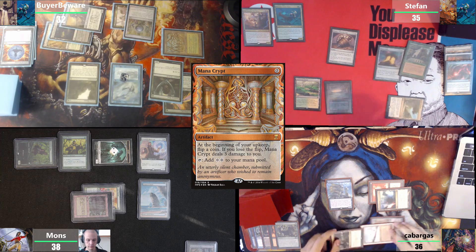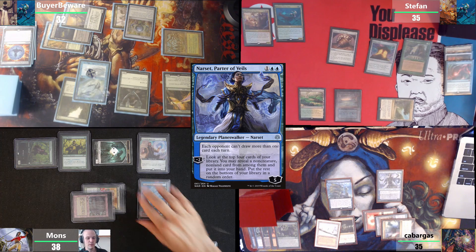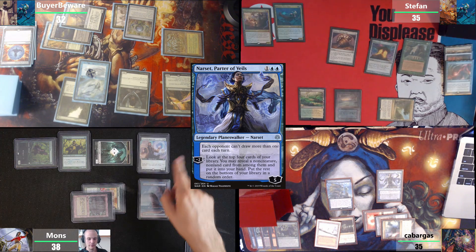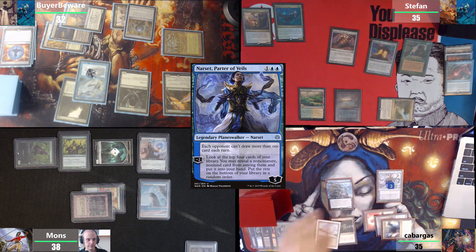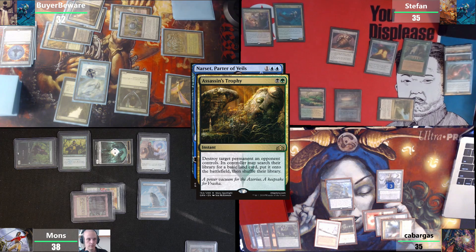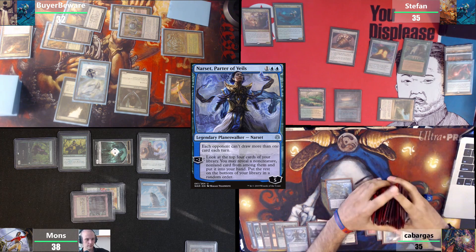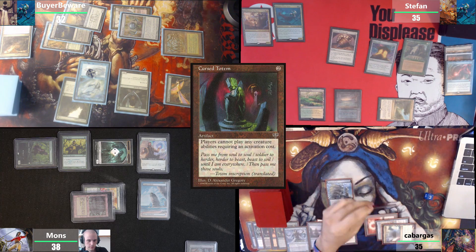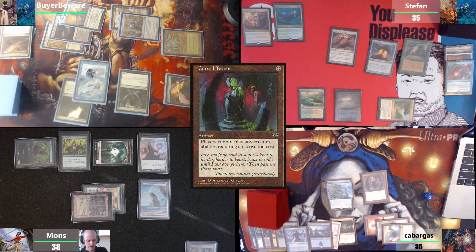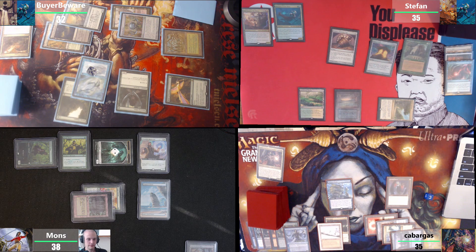Cast a Mana Crypt and pass the turn. Float one colorless, cast a Narset. If you give me more spirits I'm gonna attack Stefan with them. Immediately activate her. I'll respond to the activation — I will cast an Assassin's Trophy targeting Narset. That will work. Would make sense to run basic Islands in a deck when Assassin's Trophy exists. Then I have a Narset activation — I'm gonna reveal a Cull the Weak. I'm completely fine with this and cast it. Pass the turn after that.